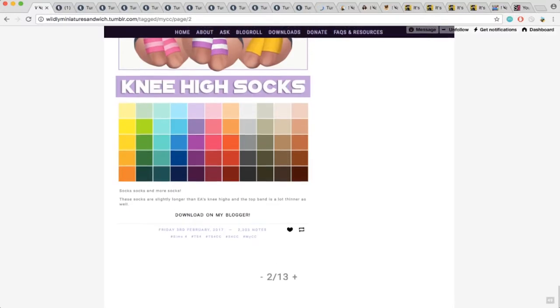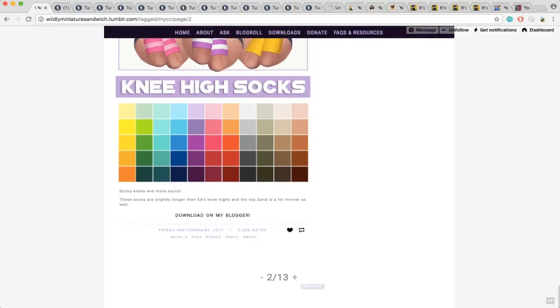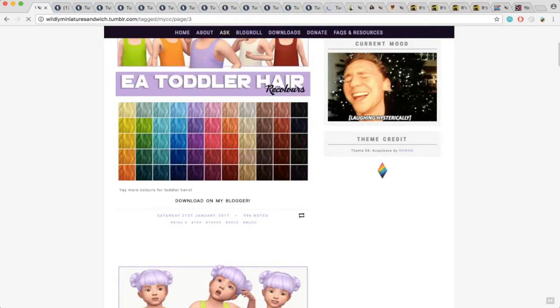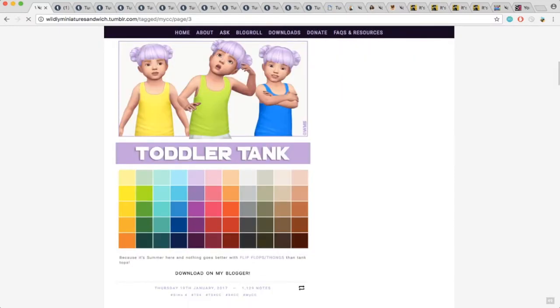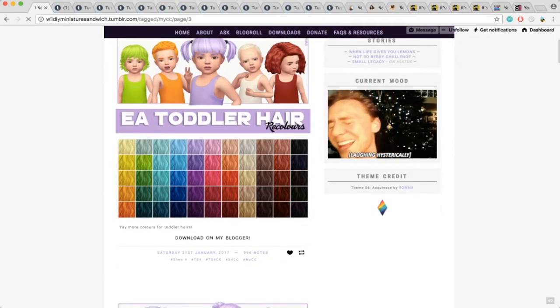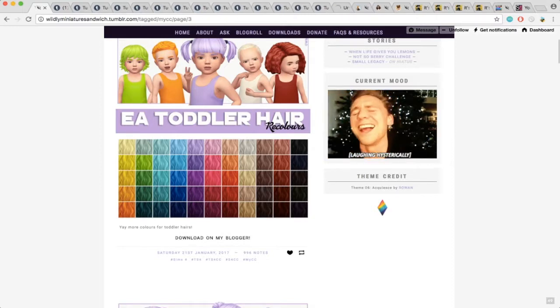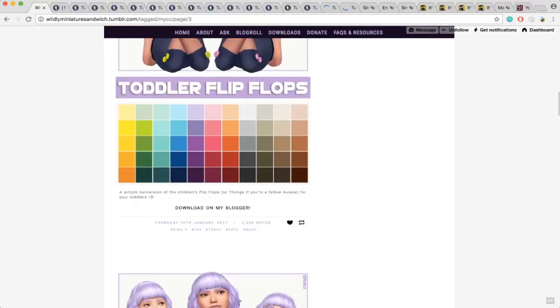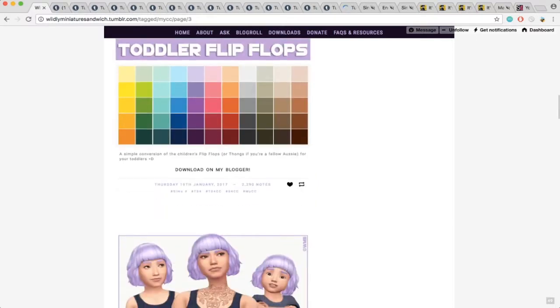Okay, so this is a lot of knee-high socks — I feel like there's never enough of those in the game. We might only do about three or four pages and I'll probably be going through her page a lot more after this because she has a lot of good MaxisMatch custom content. These are recolors of all the hairs — so if you want more vibrant colors you can get those. And then we have a tank top, which is really cute. And then flip-flops over here — and it says 'or thongs if you're a fellow Aussie,' which is cute. And these are for toddlers, which is nice — it's a converted version of the children's flip-flops for your toddler.